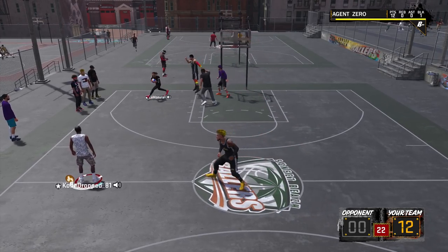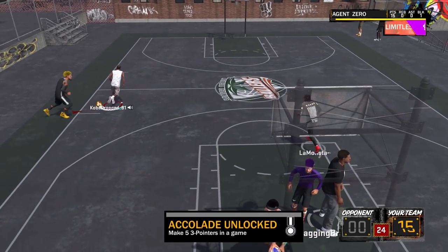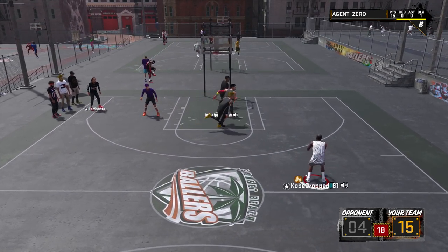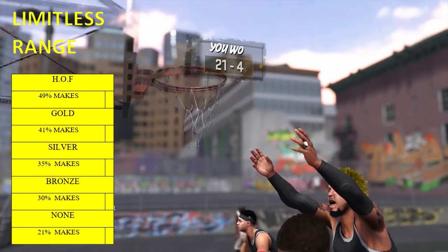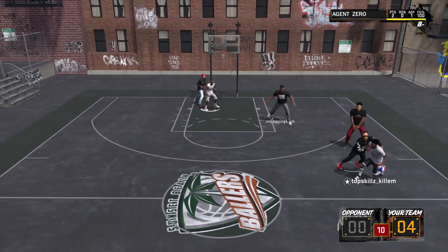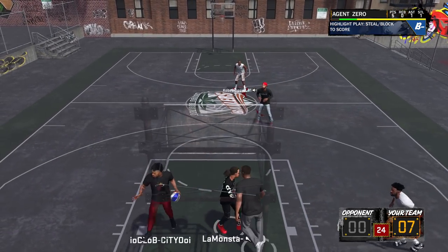The next badge is probably my favorite — I think we can agree limitless range is the best badge in the game. You can make an argument for pick and roll maestro — it turns a playmaker into a sharp shooter if you're coming off a screen — but limitless range lets you shoot from deadly distances with almost no penalty. Assuming an 83 three-point shot: without the badge you get a 21 percent make rate. At bronze you get 30, silver 35, gold 41, and hall of fame 49.